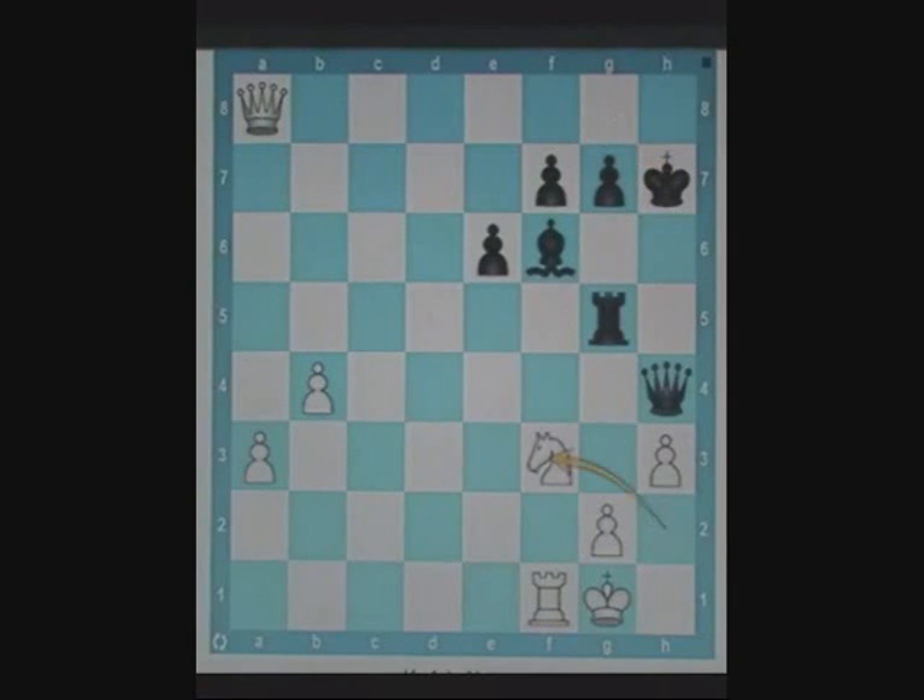Notice that after the knight fork, black has no good checks available. If black's queen could check the king, it would have to move, after which black gets a chance to save both his pieces. This ruins the fork. Hence, this point is to be kept in mind whenever forks are designed.